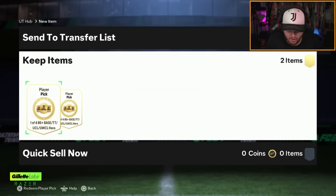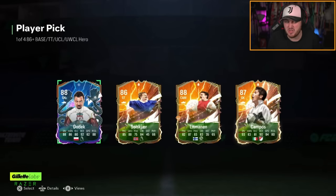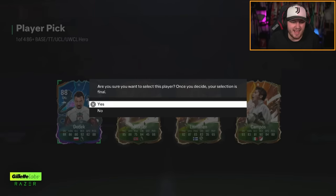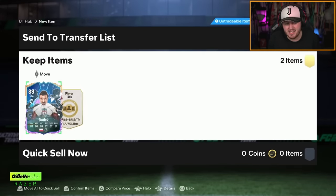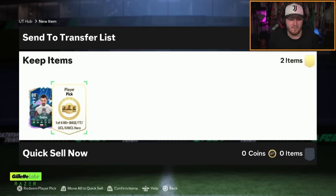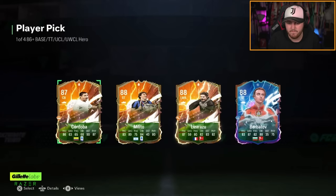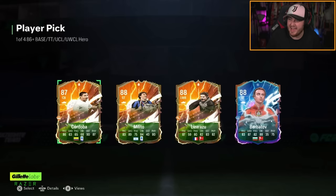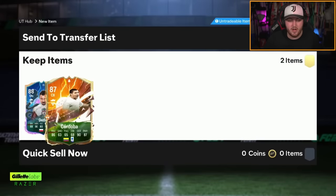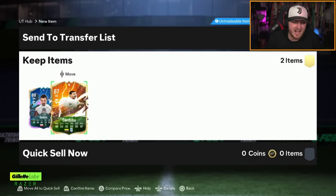Two hero picks for Dan the Gooner. The first hero pick is the exact reason why I think hero picks are boring, especially 86-plus minimum. Take out the bases and these might be exciting — make it one of three with no base and all of a sudden I'd be more excited. Second one: Cordova. Cordova's okay — is he still worth a little bit? He might be worth like 200k still, but I don't think that card is that great anymore.